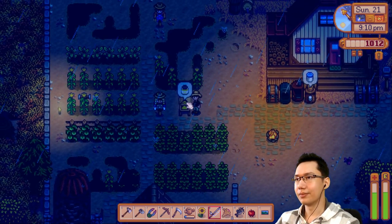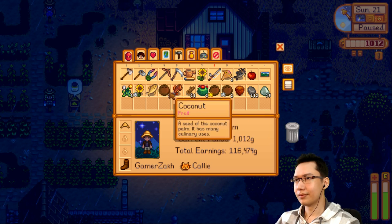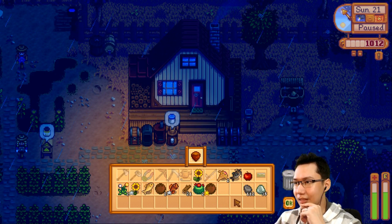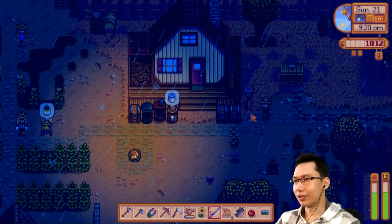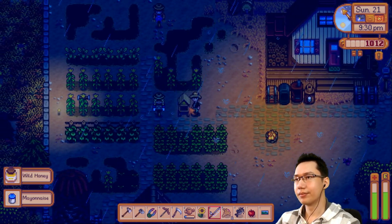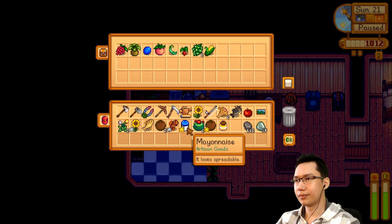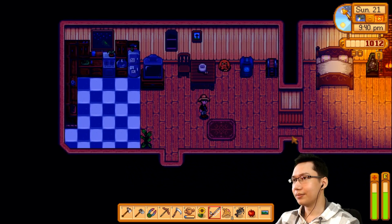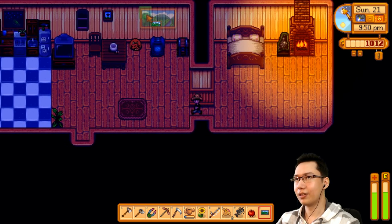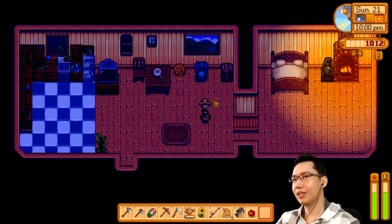Got a couple of things — inventory is full. Let's sell the silver coconuts. Store the wood, cactus fruit — sure some are required. Mayonnaise and wild honey go in the fridge, they might unlock recipes. We have the jade hills painting — we can put this here by the bed. That looks nice. Let's head to the next day.